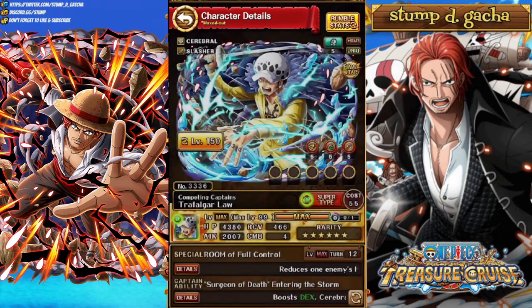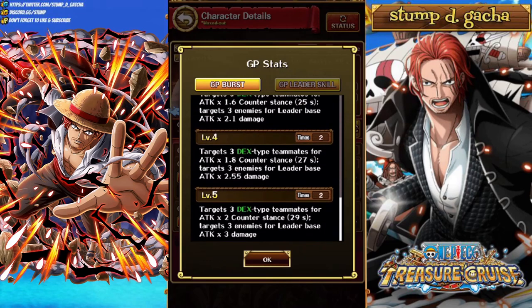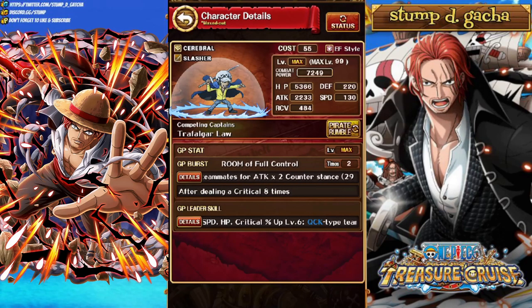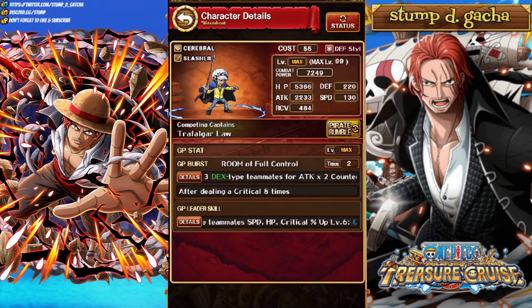Next we've got Law. His leader skill is for Dex and Quick — Dex: Speed, HP, Crit Up level 6; Quick: Guard, Attack level 5 and Defense level 3; Cerebral Class Teammates Attack, Defense, Speed Up level 3. His burst activates after dealing 8 crits — targets 3 Dex Type Teammates for Attack times 2 Counter Stance for 29 seconds, and targets 3 enemies for Leader Base Attack times 3 damage. Cerebrals with Dex and Quick aren't a big pool of units so I'd probably steer away from Law. Fighters, Slashers, Driven, and Powerhouse are the class types you really want boosted since they'll appear on a lot of teams.